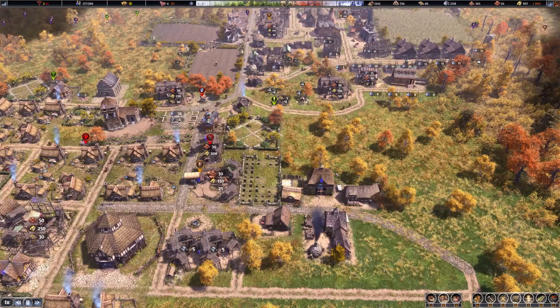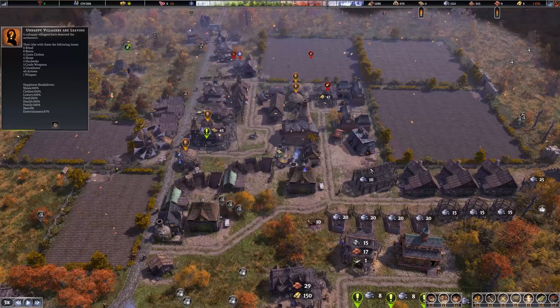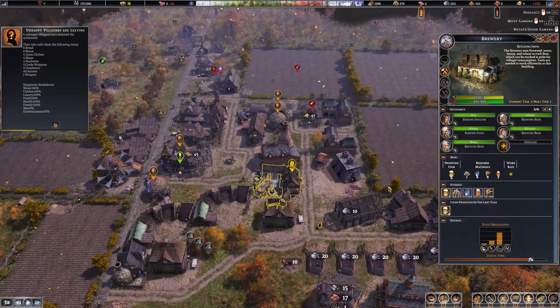First unhappy villagers are leaving - kind of sucks. They're upset about not enough entertainment and 0% beer. But when I check villager happiness it says they're not concerned about beer yet - they're concerned about luxury items and entertainment. I'm not making much beer because the brewery just doesn't make a lot.